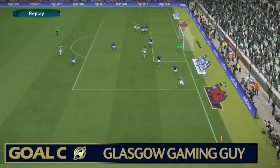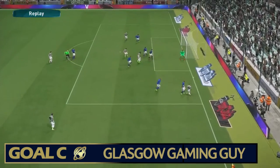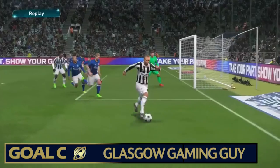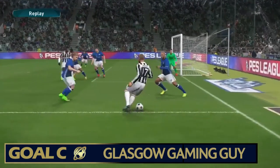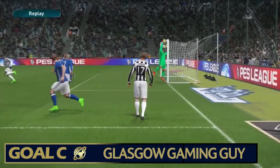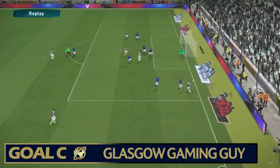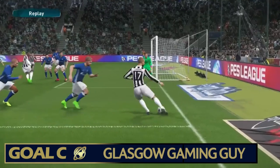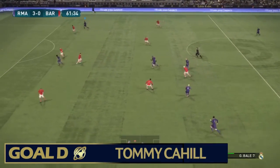Goal C is from Glasgow Gaming Guy. I can only describe this goal as a bit of cat and mouse — like Tom and Jerry — keeping it on the end line and then the cheekiest of finishes over the keeper. You'll question the keeper, but there's no question that is a superb goal. Beautiful finish, beautiful dribbling, total mastery — side shimmies, an incredible angle. The keeper just gets caught out, never expecting him to shoot from there. What an incredible bit of individual skill and pure magic from Glasgow Gaming Guy.